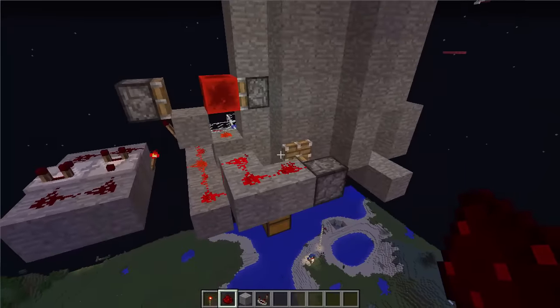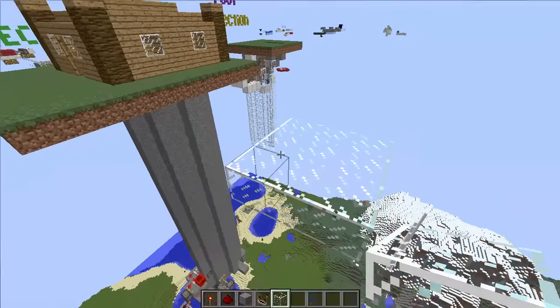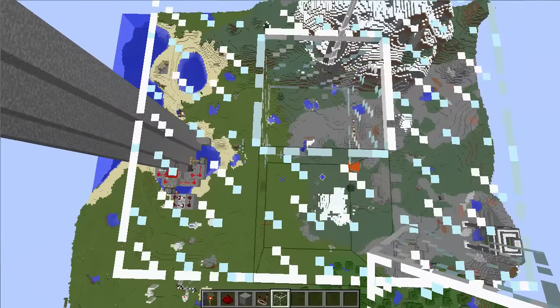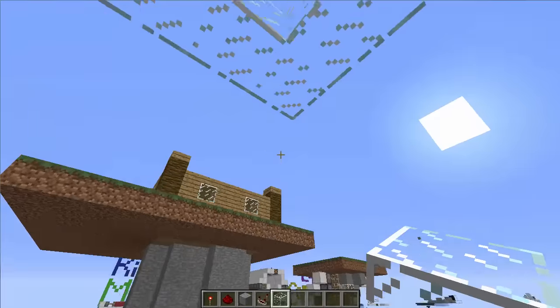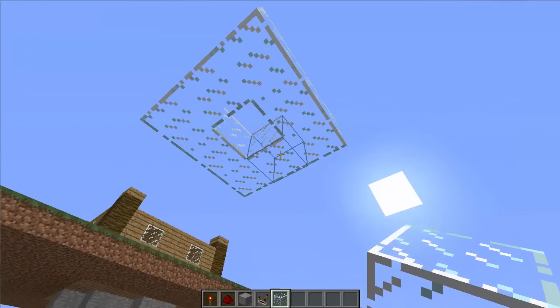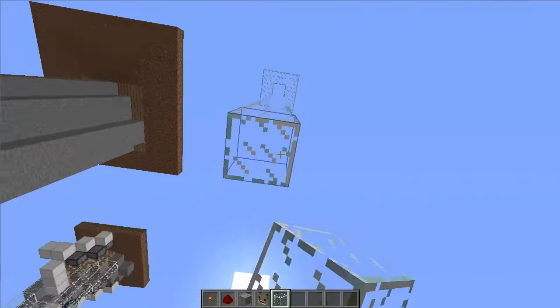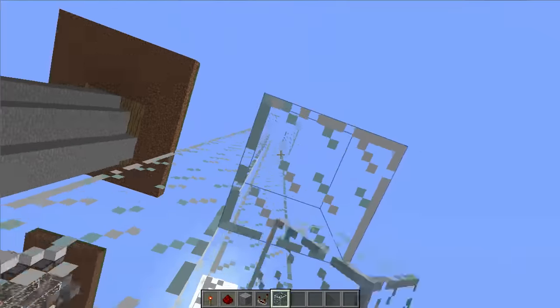Let's do a tutorial on how to make one of these on your own. You can try any mechanism you want to get a person to fall into a one-by-one hole. Essentially, all you need is to find a way to lure someone into thinking that they want to jump down a one-by-one hole into water. So we're going to start out with a one-by-one hole — I'm going to make it out of glass so it's easy to see — and all you have to do is bring it down enough distance where they will die if they fall in it.